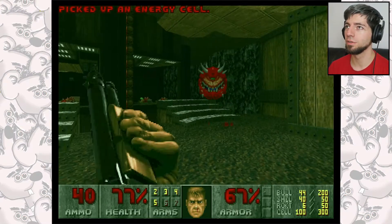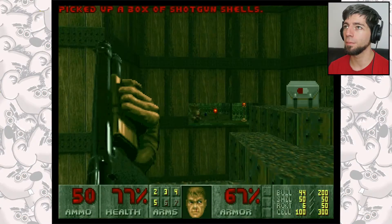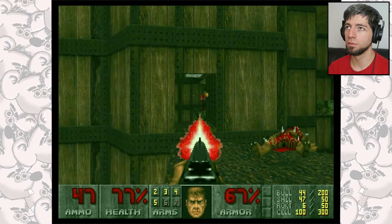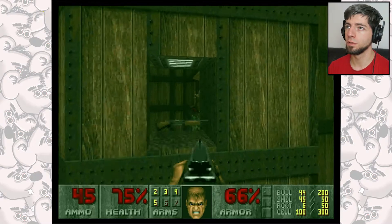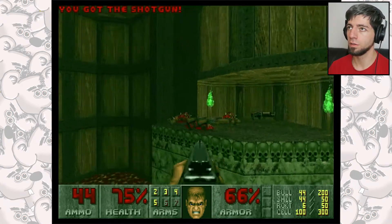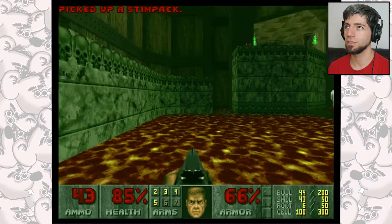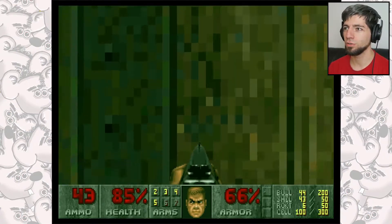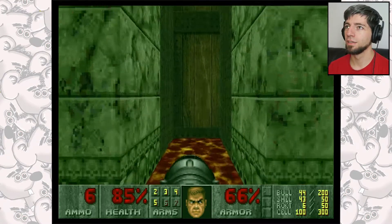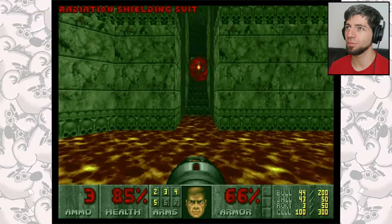We're gonna get the plasma rifle soon and we're gonna really want that ammo. Press that button and that's gonna make the little bridge come up. And does it not make that drawer open? There's my radiation suit — maybe it doesn't open until you pick up the radiation suit.